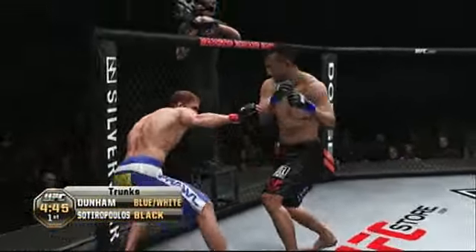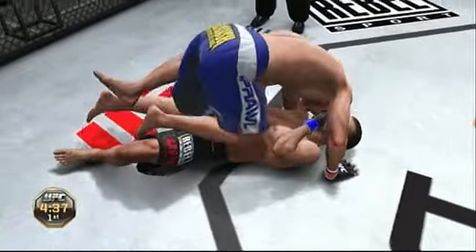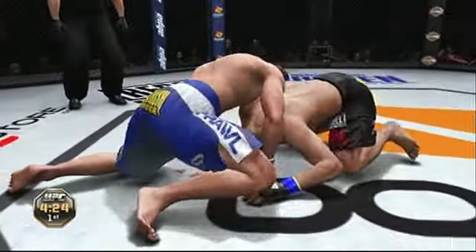Left hook — he's down! I can't believe he got back to his feet, but he is hurt badly. Passes to half guard, side control. Looks like Sautoropoulos is cut. Big shot from the top. He got rocked, but man, he snapped back quick.